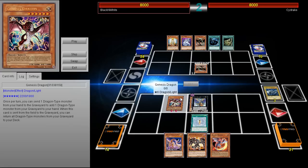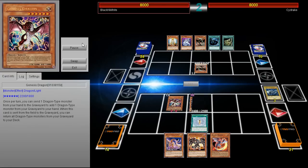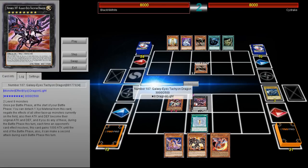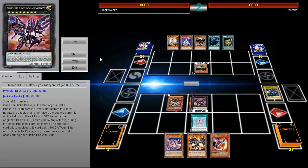He's going to bust out Genesis Dragon. Genesis Dragon — once per turn you can send one dragon-type monster from your hand to the graveyard, then add one dragon-type monster from your graveyard to your hand. When this card is sent from the field to the graveyard, you can return all dragon-type monsters from your graveyard to your deck, which is really useful if you've exhausted a lot of your cards. He's going to activate Rank-Up Magic Astral Force — basically the only card you need to draw.